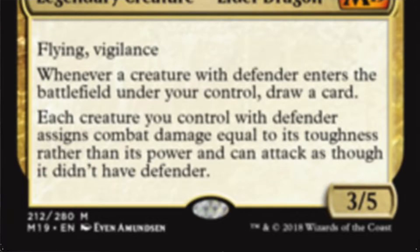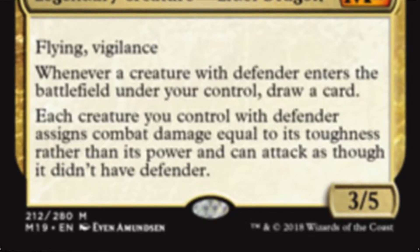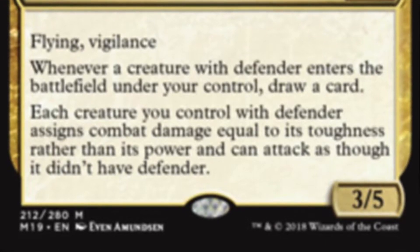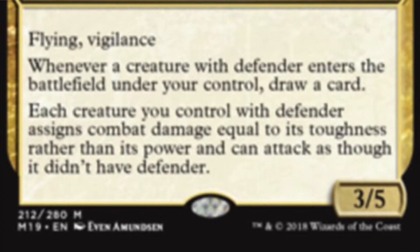I decided to work with Arcades the Strategist, which was unfortunately the last one to get spoiled. It's a unique opportunity and it's kind of a different commander. Arcades the Strategist is 1 in Bant - 1, a green, a white, and a blue. Legendary Creature, Elder Dragon, 3/5, Flying Vigilance. The second line of text: each creature you control with Defender assigns combat damage equal to its toughness rather than its power and can attack as though it didn't have Defender.